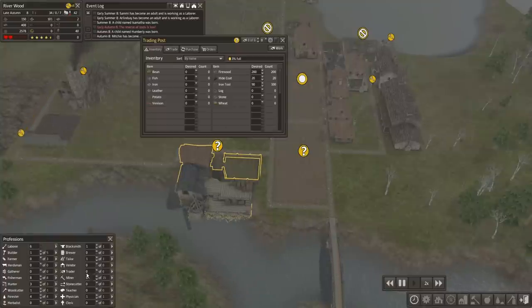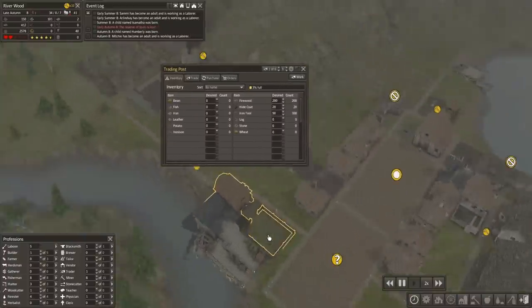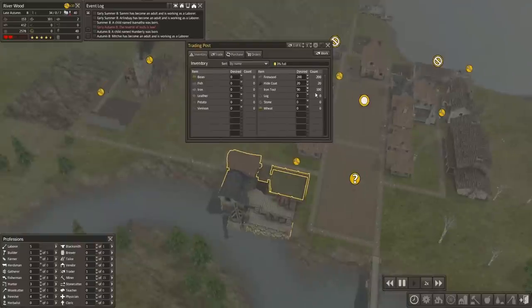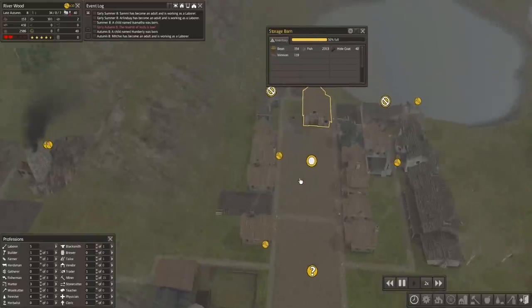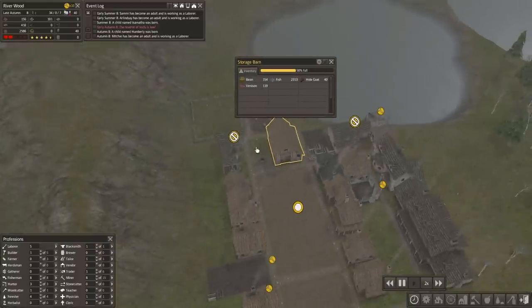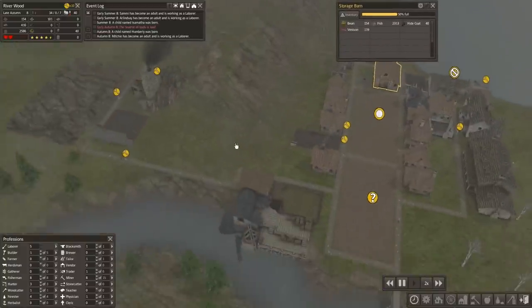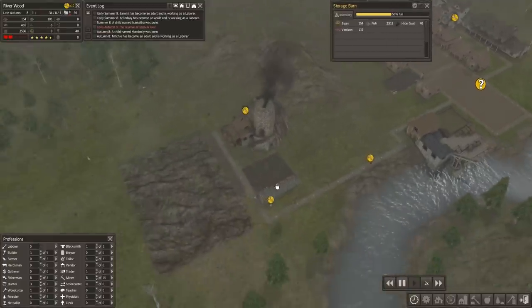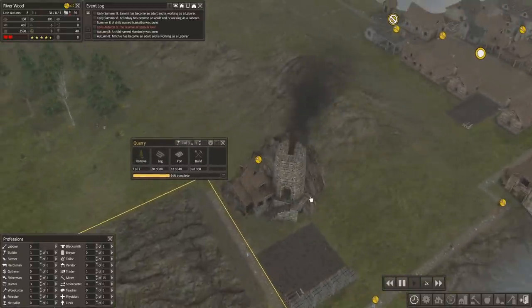I'm going to put one trader there as well. One trader - that's what I wanted. Go ahead and close that window. The trader will move 10 of those tools back to the barn here and hopefully those tools will keep some of our citizens supplied. It'll satiate the 10 citizens who are working with no tools.